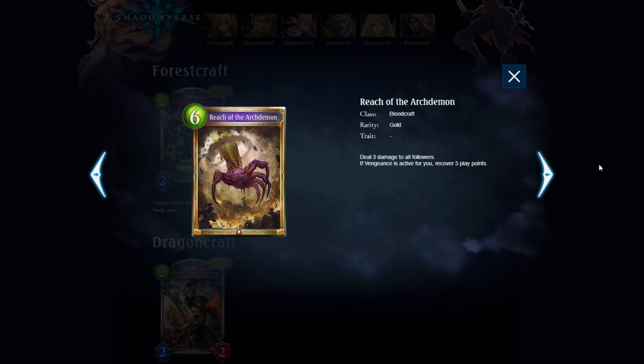Reach of the Archdemon — 6 play point spell, deal 3 damage to all followers. If Vengeance is active, recover 3 play points. So it can just be a 3 play point deal 3 to all. It's not quite Revelation, but keeping Rotation in mind, this could very well see play there. In Unlimited it has to compete with Revelation, but card redundancy is really good for deck building — if you have multiple cards that do similar effects it makes your deck more consistent. Especially since Belphagore and Bloodwound are still in the format to easily proc the Vengeance effect.